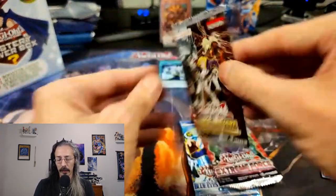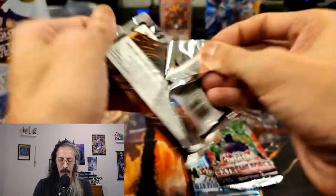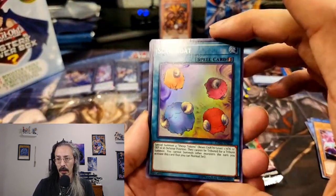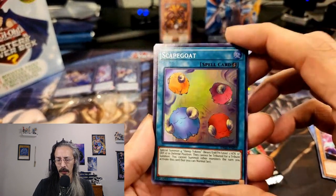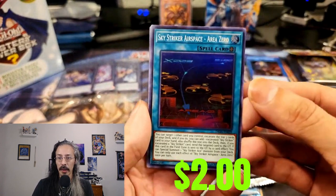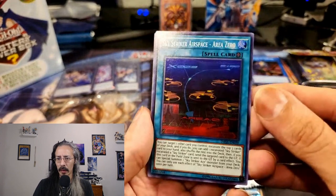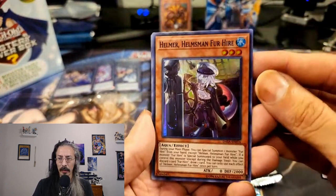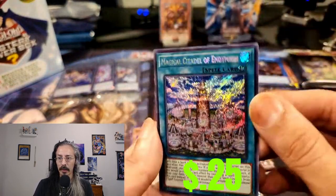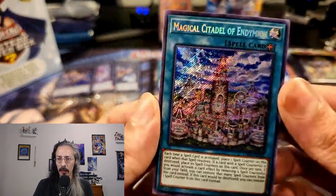Let's get a little Dark Saviors action. I think this is an all-holographic set. Starting it off with a beautiful super rare Scapegoat. Sky Striker Airspace Area Zero — I think this is probably a good three to five dollar card. Bravo Fighter for Hire, and Magical Citadel of Endymion for the secret. Such beautiful secrets.